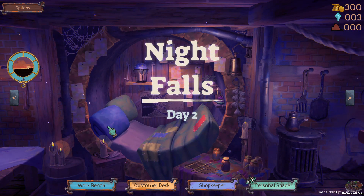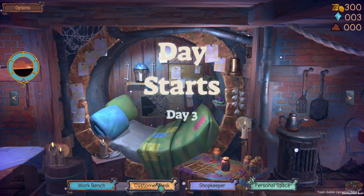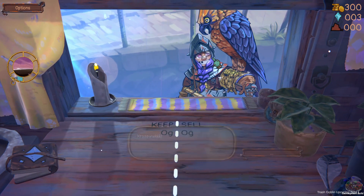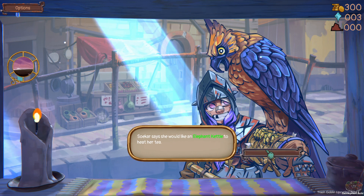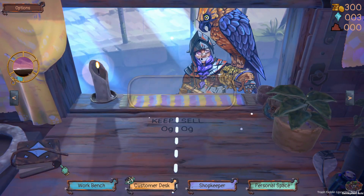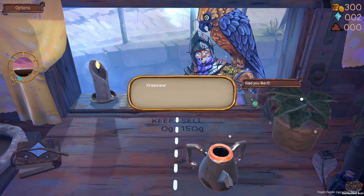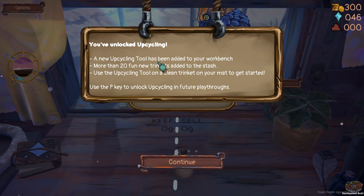Let's get a new one in here. End of day two. What are you looking for? Can I help you? Chris said she would like an elephant kettle to heat her tea. I'll have a look. It sounds like you need a clean elephant kettle. Glad you like it. Deal! It's perfect. A new upcycling tool has been added to your workbench, along with more than 20 fun new trinkets added to the stash. Use the P key to unlock upcycling in the future.